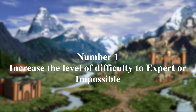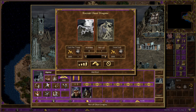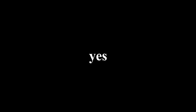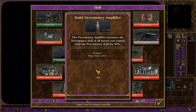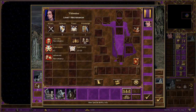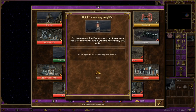Number 1: Increase the level of difficulty to expert or impossible. Heroes 3 is fun — having access to ghost dragons on week 1 is also fun, but is it challenging? Shadow of Death has some unbalanced things, like the increased necromancy skill of 10% from the necromancy amplifier. Playing as Isra or Vedomina, who have a specialty in necromancy, one can level up the necromancy skill to expert level and raise many skeletons from the dead. In Horn of the Abyss, the increased necromancy skill of the necromancy amplifier was nerfed down to 5%.